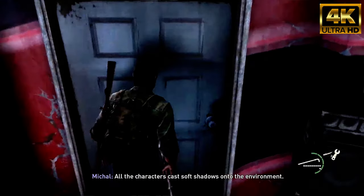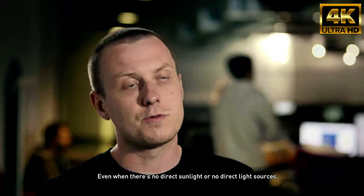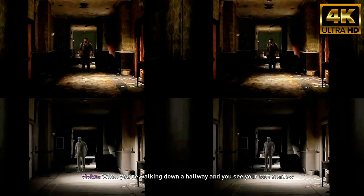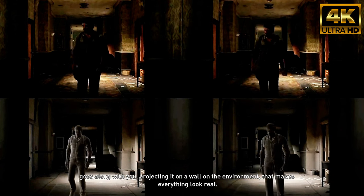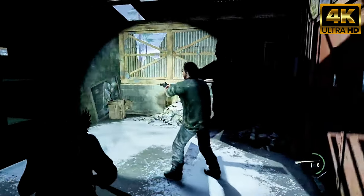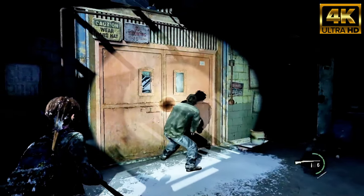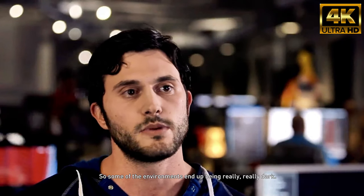All the characters cast soft shadows onto the environment. Even when there is no direct sunlight or direct light sources, we still have nice fuzzy shadows. When you're walking down the hallway and you see your soft shadow going along with you, projecting on the wall and the environment — that makes everything look real. The flashlight brought a whole new spin on it, so some of the environments end up being really, really...